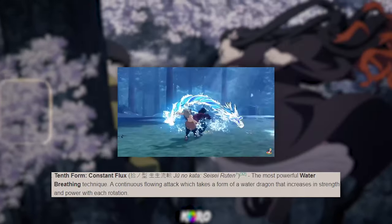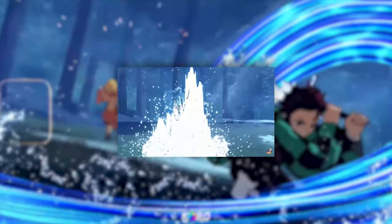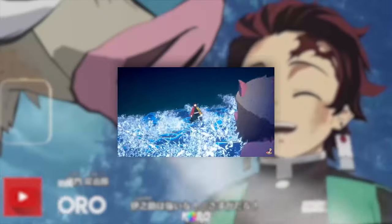Taking a look at his Water Dragon — when you go into his awakening you'll be able to use the Tenth Form, also known as Constant Flux. This move is definitely deadly because with each rotation the water dragon does, the move gets stronger and stronger. Taking a look at his grab, it's actually a reflective hand palm.